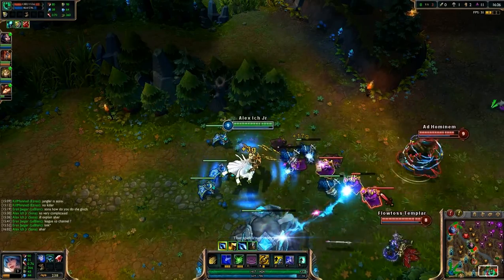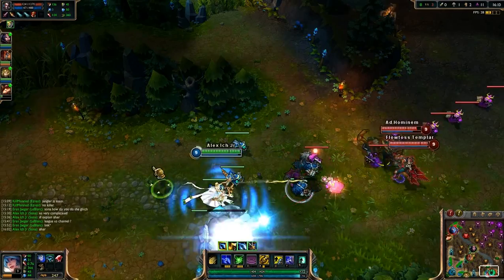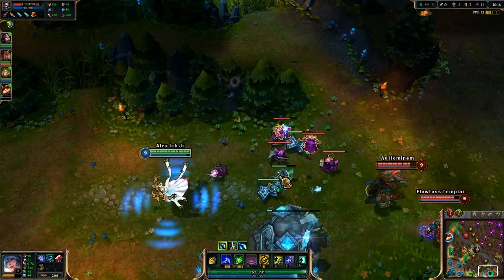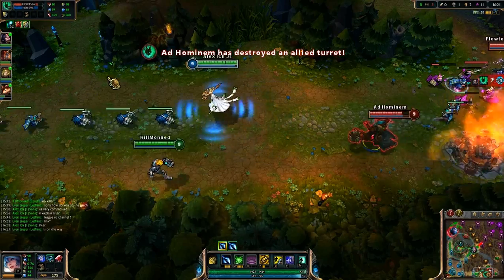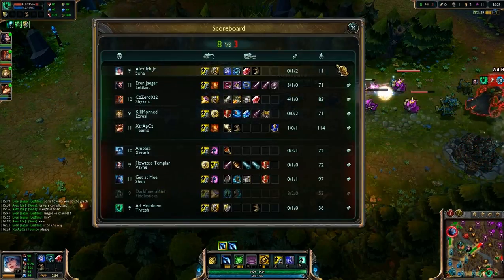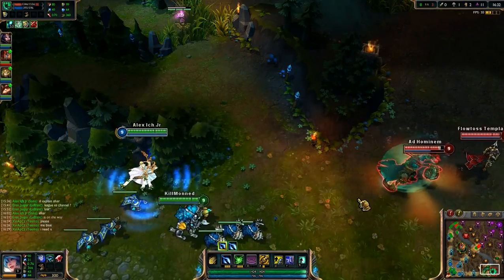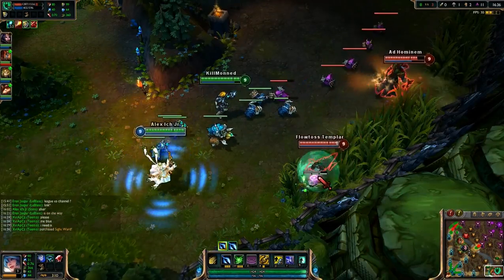Where is Ezreal? He's not even close by. The turret's gonna be gone before we get there. Should I ult? No, I'm not going to ult. He wants to hook. They have no vision — because they have no wards.